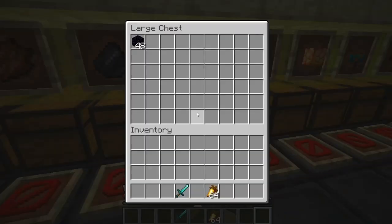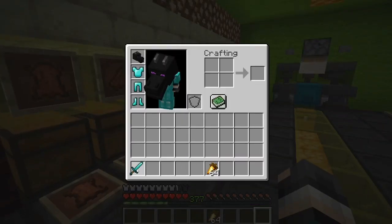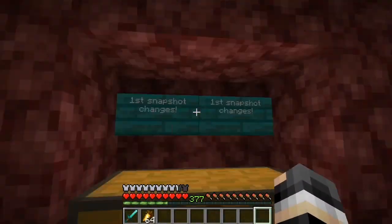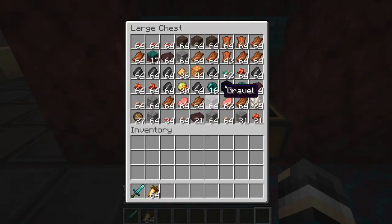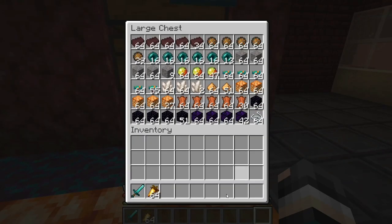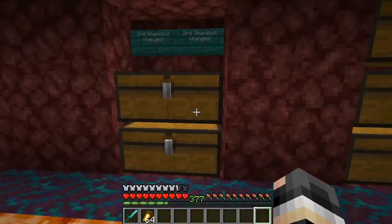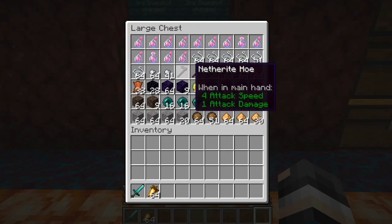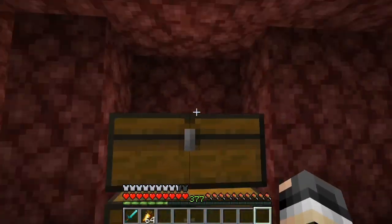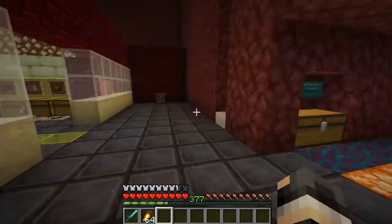The magma cream is still available, you can still get leather, and you can find something different. I removed every single chest and put everything into this one. This is the first snapshot bartering system, the second snapshot changes to bartering, and the third snapshot changes where they added a lot of things including crying obsidian. And soon in this video there will be the fourth snapshot changes waiting for you.